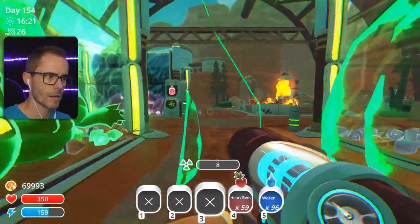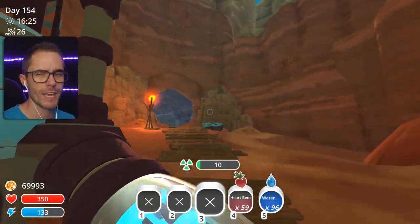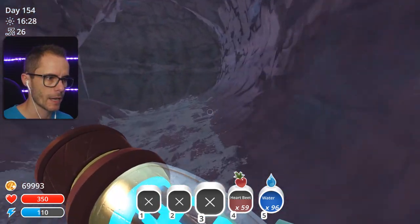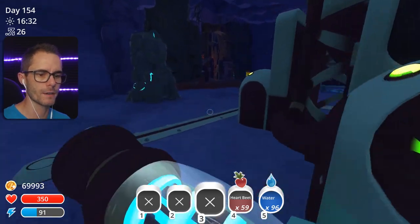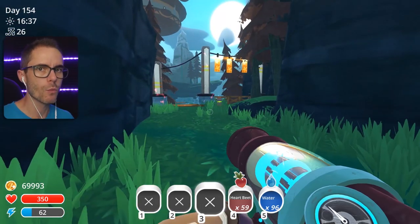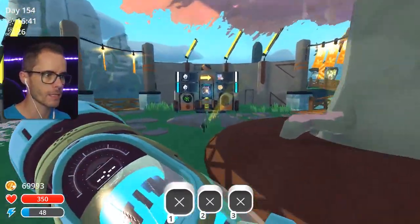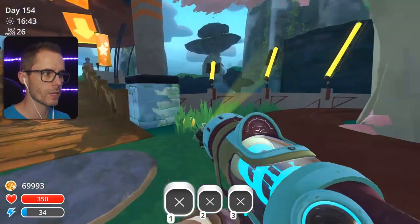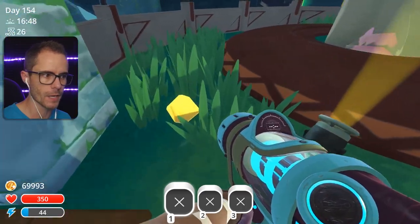We're carrying a load of heartbeats which we probably don't need, but who cares — we're not gonna need them in the Nimble Valley. And when we go back into the Nimble Valley, we're gonna be using our other VAC gun, not this one. So let me know in the comments what you think of the Nimble Valley so far, from what you've seen of me playing it or maybe others playing it as well — whether you like it or wish things were a little bit different.